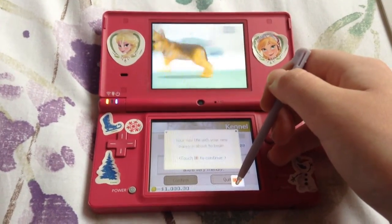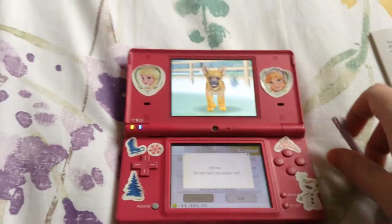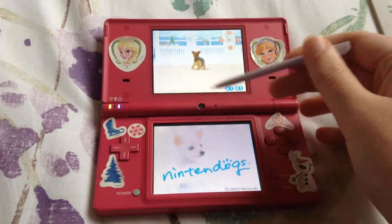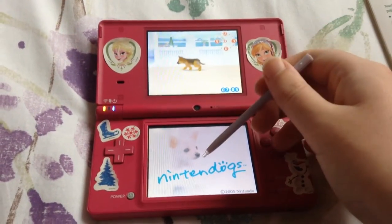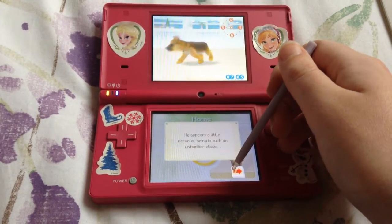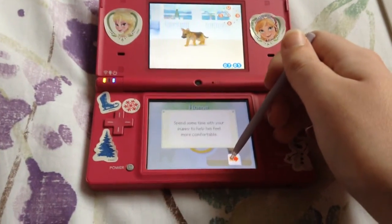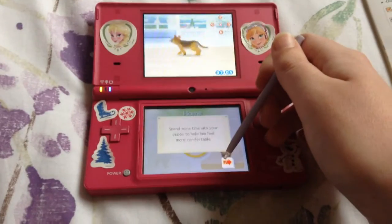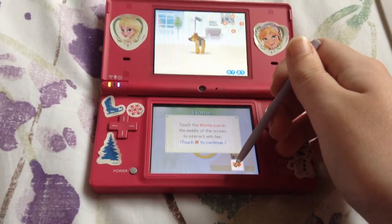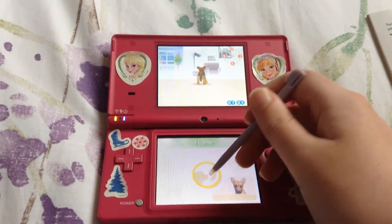Choosing your puppy. Your new life with your new puppy is about to begin. Here he is — that's my dog. I'll have to type in a name. Your puppy has come home with you. He appears a little nervous being in such an unfamiliar place. Spend some time with your puppy to help him feel more comfortable. Touch the whistle icon in the middle of the screen to interact with him. Here's the whistle button and I'm going to press it.